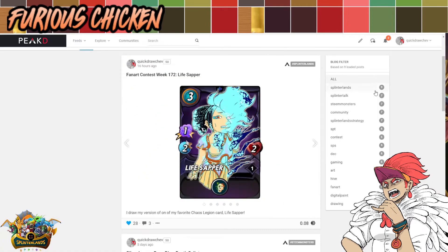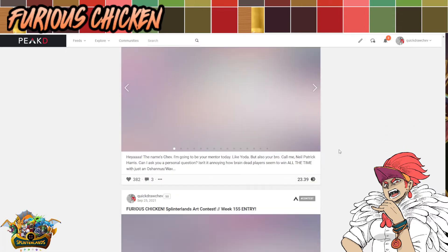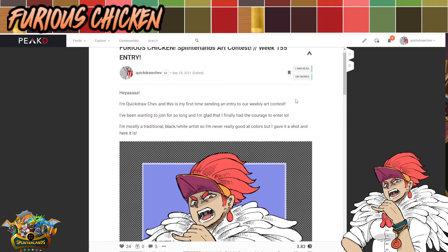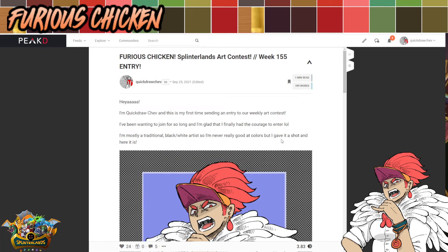I actually joined this once before — that was the first post I did about a month ago. I haven't really been back for a bit. I did post something here and there, mostly related to what I post here on YouTube. But the first post I made was actually related to an artwork I did — week 155. It's the Furious Chicken. This is actually the splash art and the logo I use for the channel. So I got the idea of creating this YouTube channel based on the original artwork I used as an entry for the Splinterlands art contest.